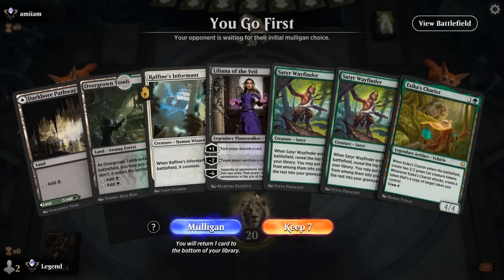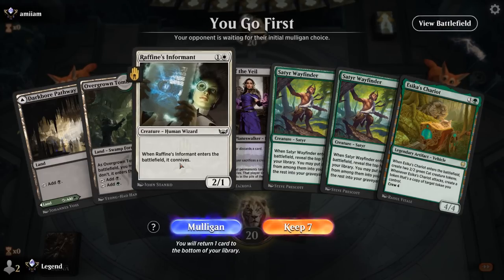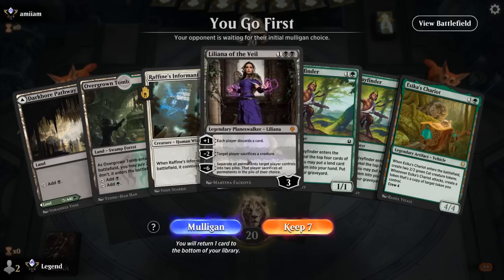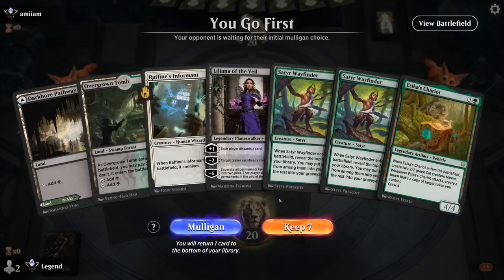We're on the play and no Grease Fang in sight. Double Wayfinder is still quite useful at finding white mana and filling the graveyard. We have several discard outlets but no Grease Fang is the main issue — no Can't Stay Away to bring it back if we happen to mill it. So maybe this is still a mulligan.